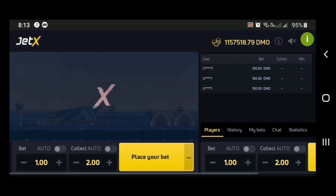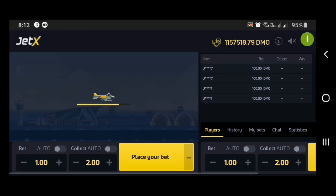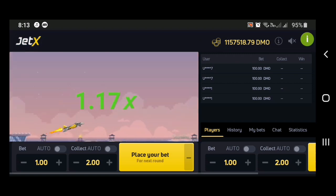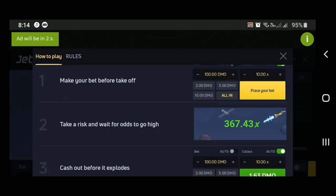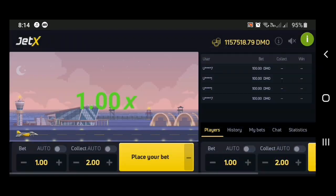If you don't actually understand how to play, you can click on the info icon up here and it's going to show you how to play: make your bet before takeoff, take a risk and wait for it to go high, then cash out before it booms. That's basically the game.